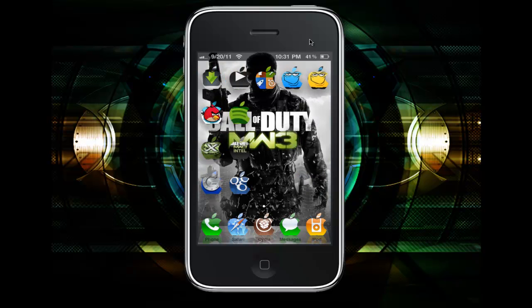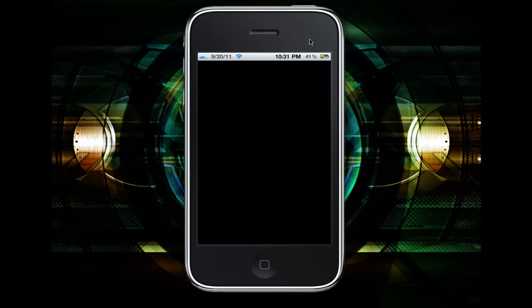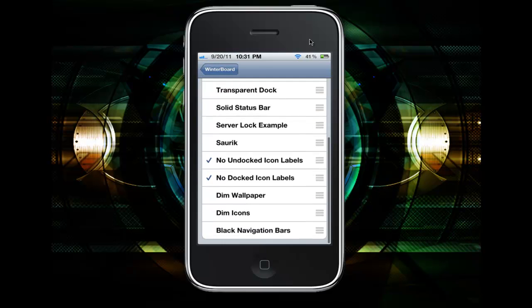Let's start off with Winterboard — everybody knows what it is, I hope. This allows you to select themes, user lock background, transparent dock, lock screen examples, dim icons, and all that other cool stuff.